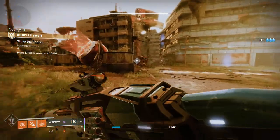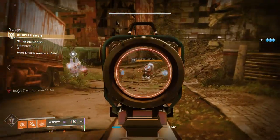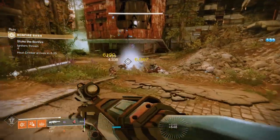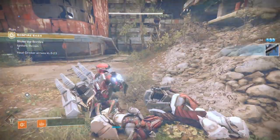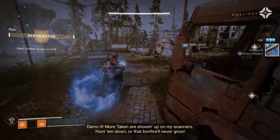Once you've collected enough Silver Leaves, you can run the Bonfire Bash activity in the European Aerial Zone. The node for this will be located in the Tower itself. Upon completing it, you turn those Silver Leaves into Silver Ash, which you can then use to unlock specific upgrades on the Solstice armor.